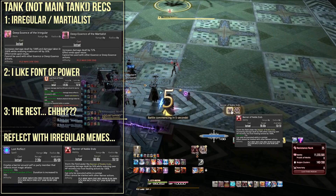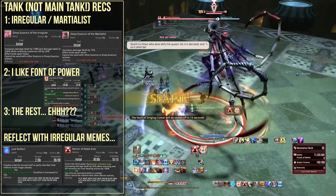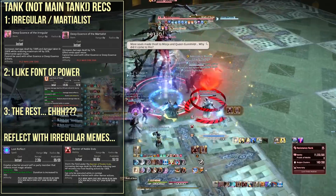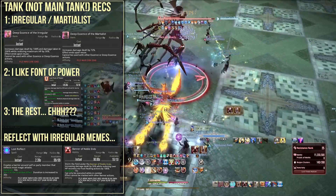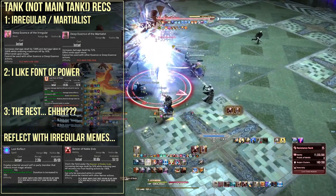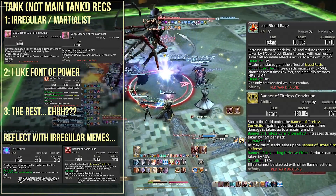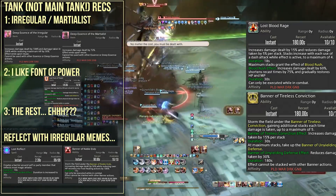Essence of the Irregular makes you very squishy — I cannot emphasize that enough. You will die to some of the raid-wides at the final boss, but it does give a very solid damage boost. I liked to pair this with Lost Vaunt of Power and, oddly enough, Banner of Noble Ends. I don't know if this is numerically the best, but it is what I found most effective. Other options like Banner of Tireless Conviction weren't that effective because you're rarely taking that much damage, and especially with Irregular you'll be penalized very heavily if you take damage.